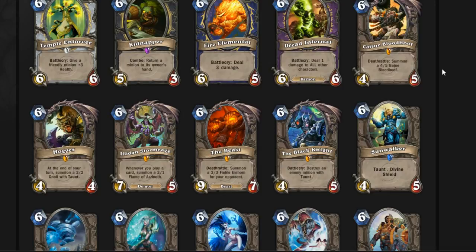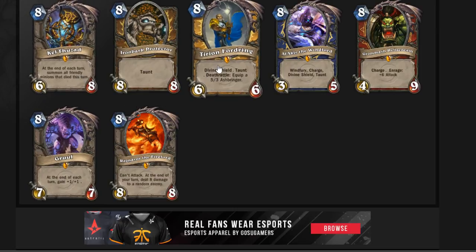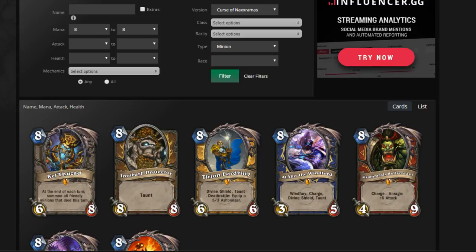These were all released in the basic set of cards. What about eight mana cards? Ragnaros, Tirion, Al'Akir, Grommash Hellscream — some very strong cards that are often used.